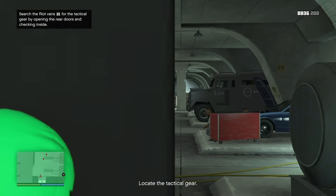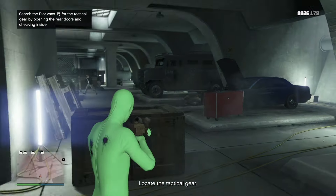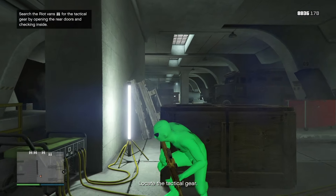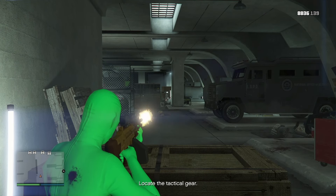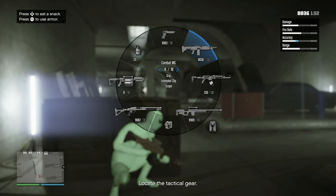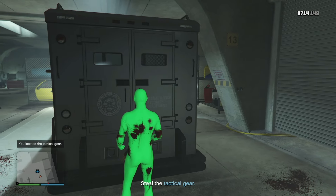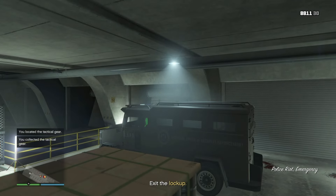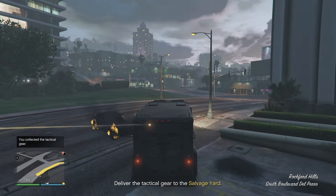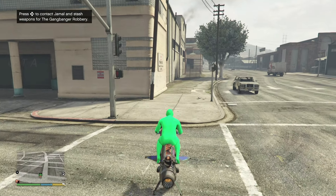We're going to go down to this door and simply go through it. We have to take out MPCs, but you want to get to the van - that clear or white icon on the map. Go to the back of each van and check each one. It's going to be the second van - the second closest to the door you came in. Simply steal the tactical gear, get inside, and click R2 to drive out of this area. There will be MPCs trying to stop you, but just deliver it to the salvage yard and that's the end of the mission.